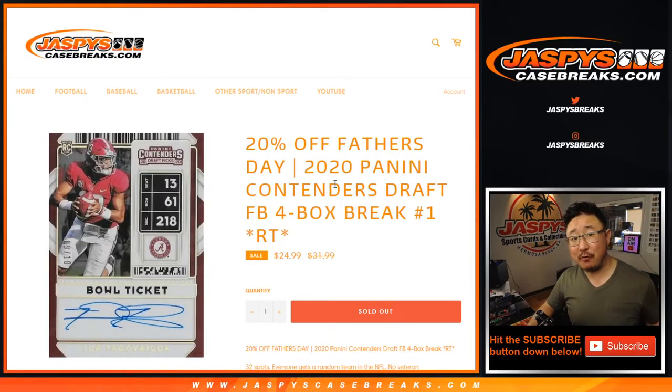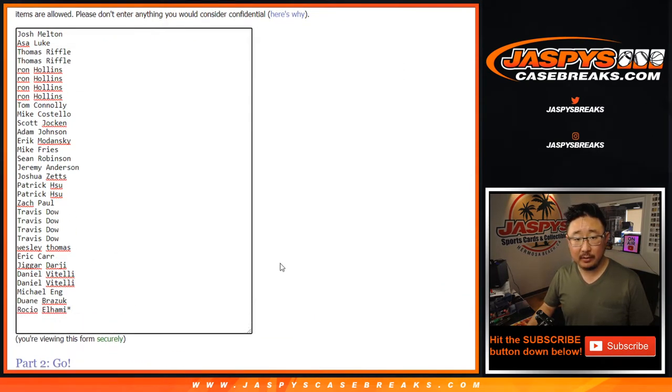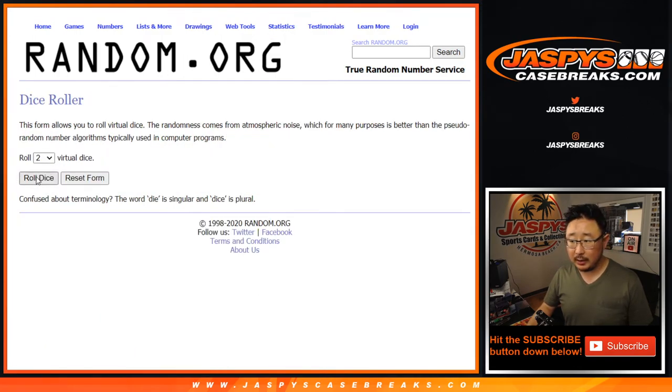Hi everyone, happy Sunday. Joe for Jaspi's CaseBreaks.com coming at you with 2020 Panini Contenders Draft Football, four box random team break number one. Big thanks to all of these folks right here. If your father's on this list, happy Father's Day. There are the teams right here. Let's roll it, let's randomize it.